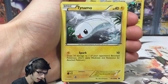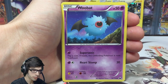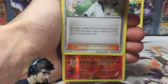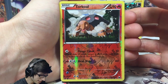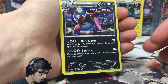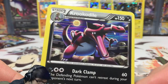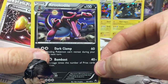So we got a Timburr, a Tynamo, another Plusle, Larvesta, Woobat, Vaporeon — once again, like that art — and Rare Candy. Ooh, we got an N — very playable card. Got a Torkoal, that one is a Reverse Uncommon with Flame Coat and Heat Blast. And then the rare in the pack is a Krookodile Holo. Dude, we're two for two right now! It's got 150 HP with Dark Lamp and Bombast.